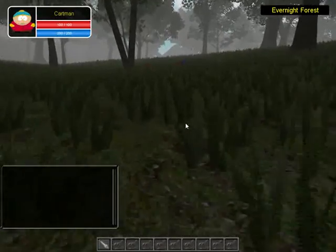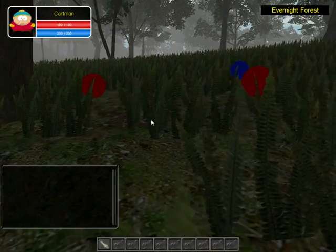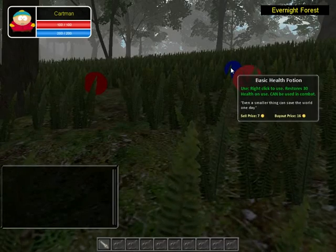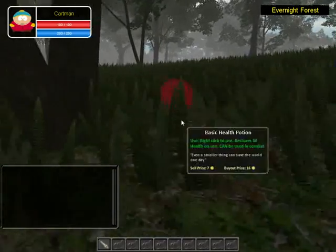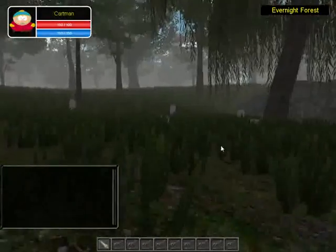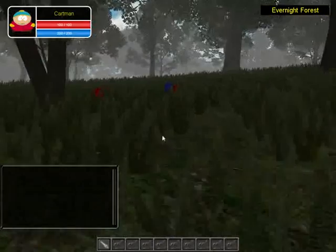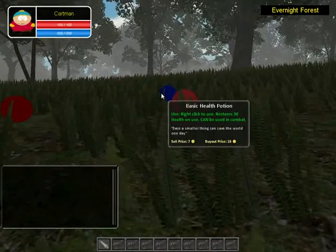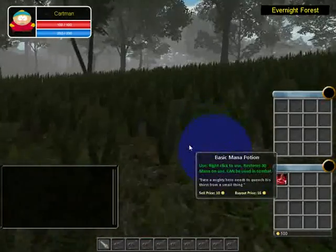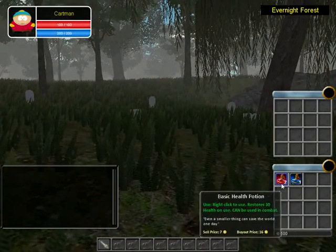If you didn't watch my previous videos, these are supposed to be potions. If you hover over them, as you can see, it's a traditional tooltip for an item. You can also notice that when you hover over an item it highlights — before I didn't have that functionality. There you go, they will highlight, and it shows the sell price, buyout price, what you get and all that. You can pick them up into your backpack, and in the backpack it also shows the tooltip.